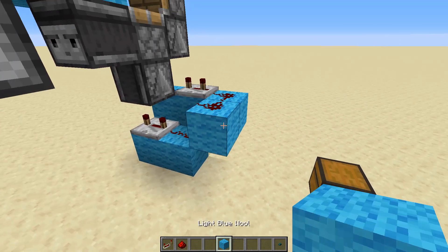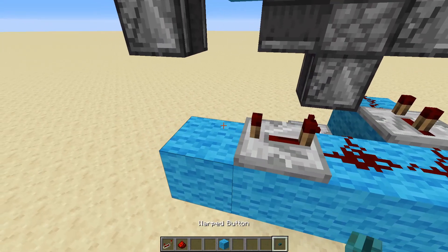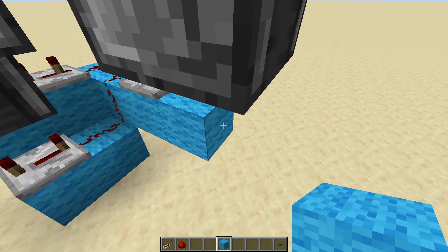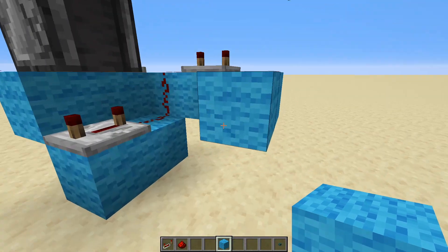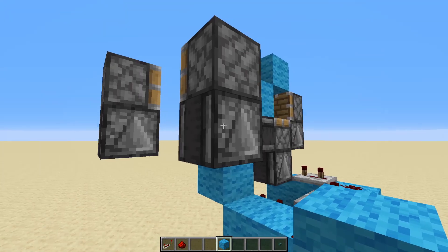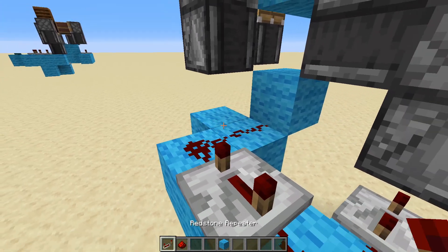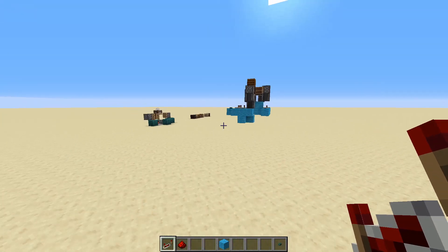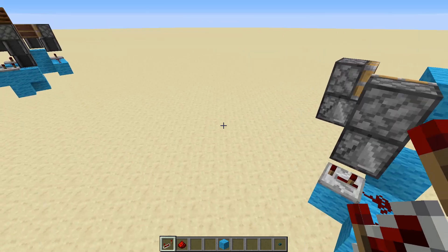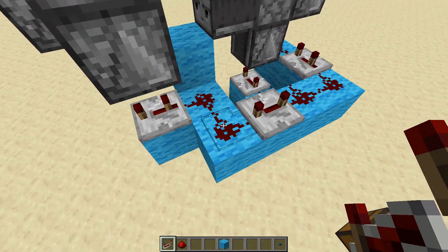The next thing is to power the other four observers, which is quite simple. Come out two blocks, then a redstone repeater on four ticks, leading into some redstone dust. Then place a block on top of this observer and a block underneath the other observer, and ring our redstone dust there. This one has a repeater on three ticks — so we've got this shape going on down here.